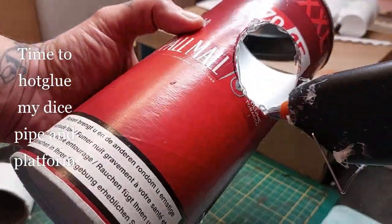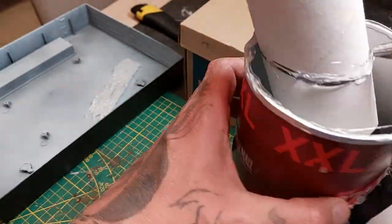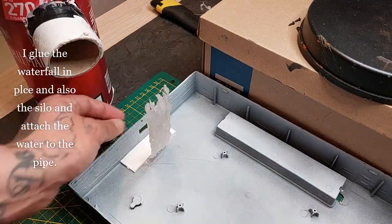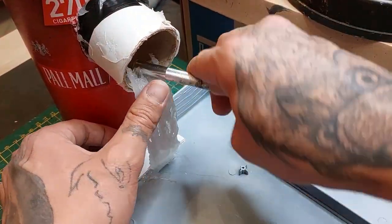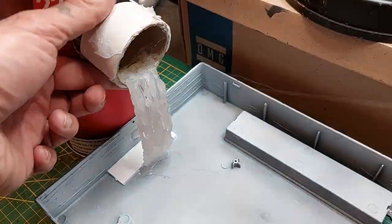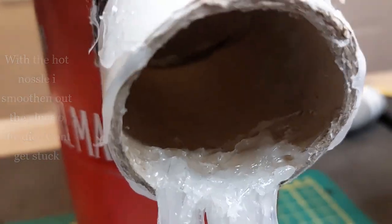Now it's time to hot glue the dice pipe and the platform. I go around the top of the pipe's circle and attach the platform. I glue the waterfall in place and the silo, attaching the water inside of the tube and smoothing it out with my hot glue gun's nozzle so the dice don't get stuck.